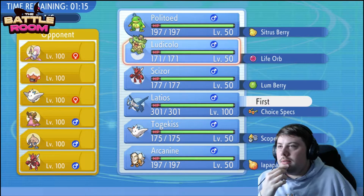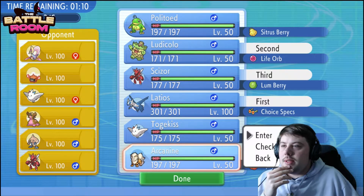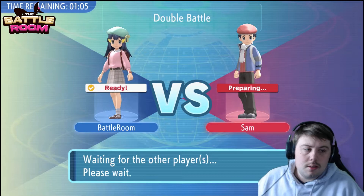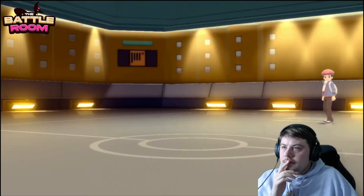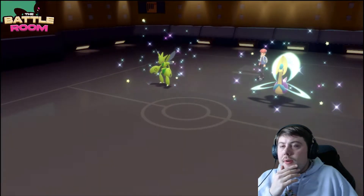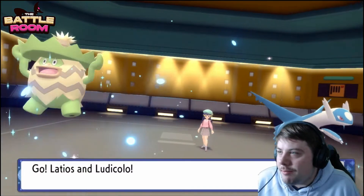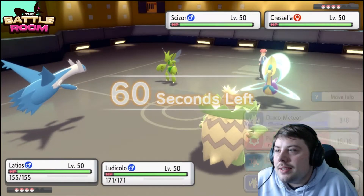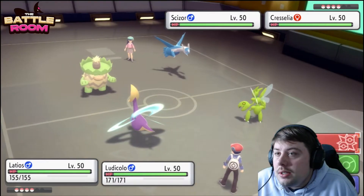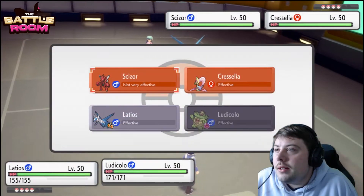For game two, I'm thinking Latios plus Ludicolo again. Last time it was a little weak to Scizor but I don't think that matters too much. I'm going to run it back with the same lead and see if my opponent changes anything. We see a Cresselia-Scizor lead into our Ludicolo plus Latios lead — they didn't change it up, and they lead Scizor again.